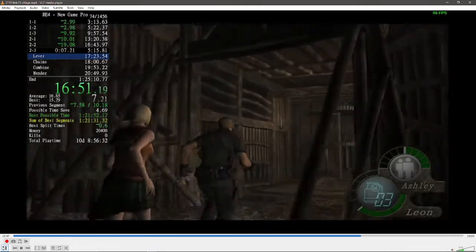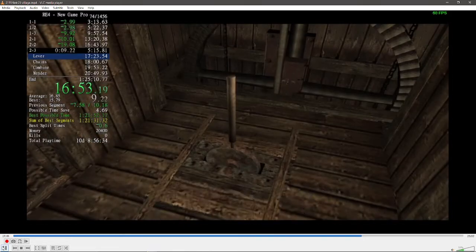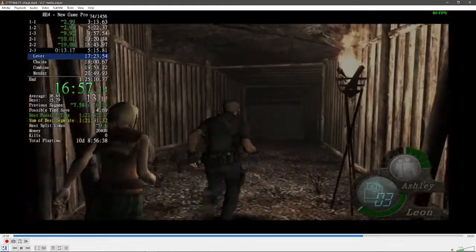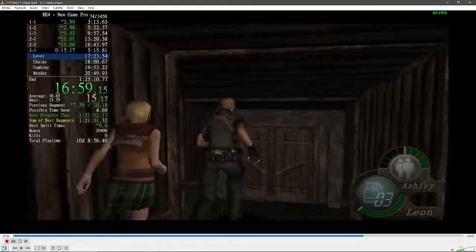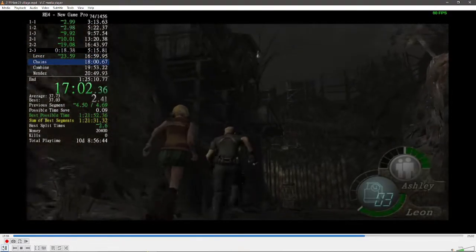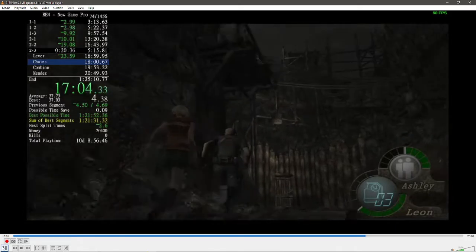A time of 1:55 is really good for cabin. On average it's usually between 2:05 and 2:10, and if you're unlucky it'll end up being like 2:20 or so. That's pretty much cabin.